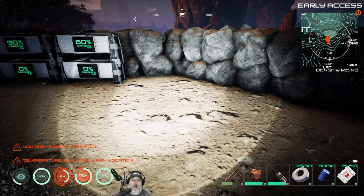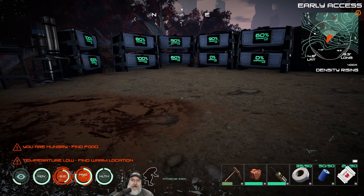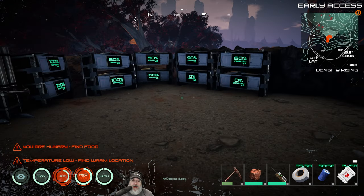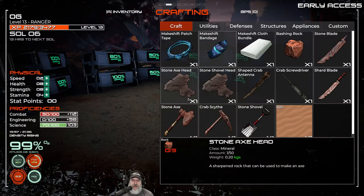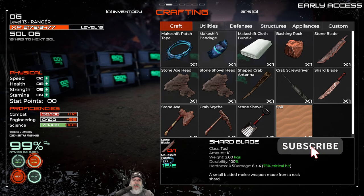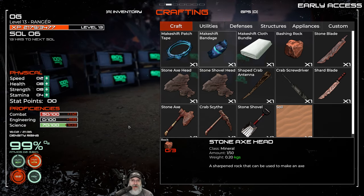I'm going to turn the light off to save battery. I wasn't sure how to get hide in the last episode, and it turns out the way you get hide is through a shard blade. There is nothing anywhere in this game that tells you that, and we started the game off with our metal knife — and that doesn't even get hide.